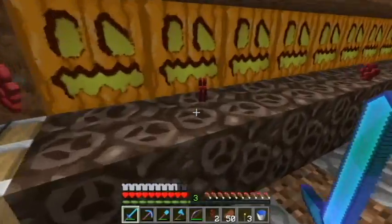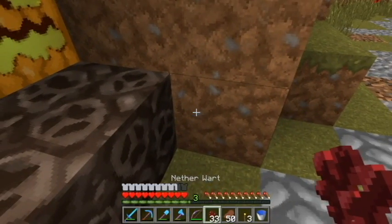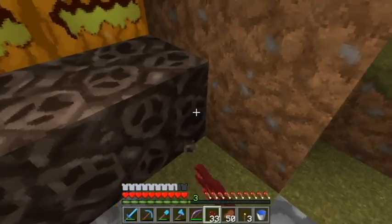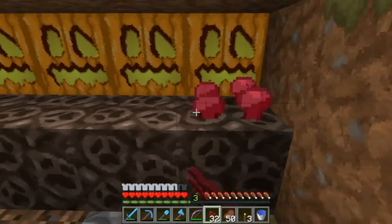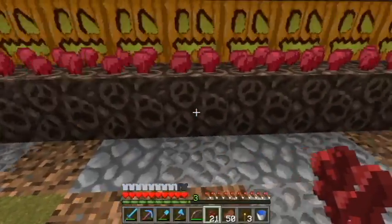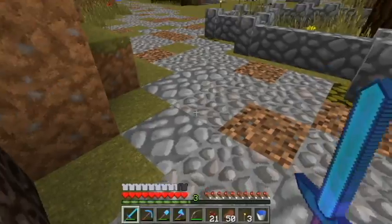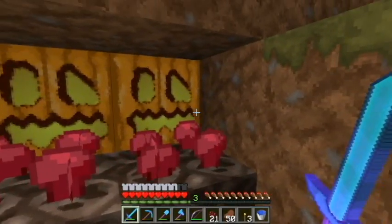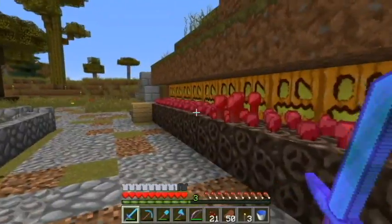There's a redstone torch one block to the right and one down from this piston. When the nether wart and soul sand goes over the top, the piston pushes it, and there are some delay repeaters behind this pumpkin that go to another piston which pushes it back. Simple.